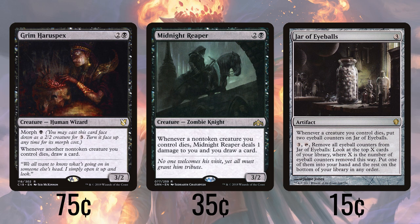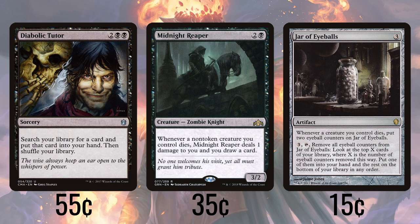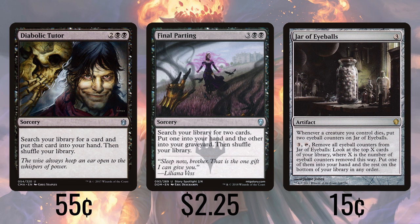Since we're a bit of an aristocrats deck and as such need some specific pieces to be successful, it only makes sense to play some tutors. Diabolic Tutor lets us grab any card we need to get our engine up and running. Final Parting allows us to grab 2 cards and put one of them into our graveyard. Considering we have a lot of creatures that can make their way back out of the yard, that effectively lets us get 2 of our pieces. It's a little pricey at market value, but I found plenty of copies online for less than a dollar, so I think it's doable.